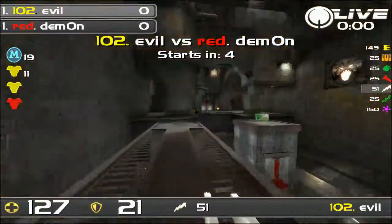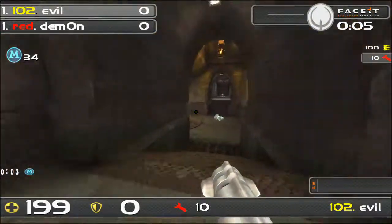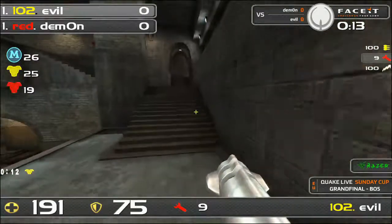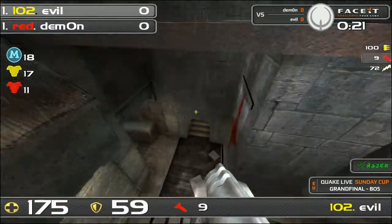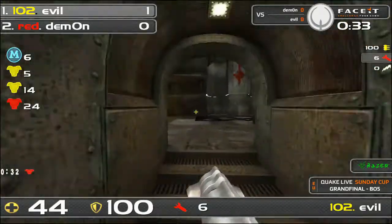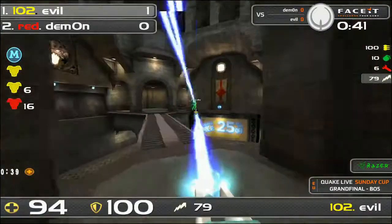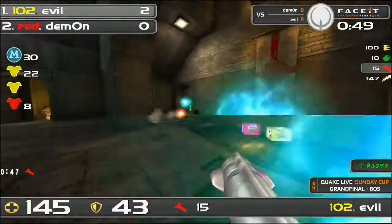We're getting underway with Evil and Demon on the first map of the grand finals for the 10th Sunday Cup of the spring season. It's Furious Heights, and Evil gets the lightning gun side spawn, spotting Demon picking up the red armor below. Evil is in a good position and completely electrocutrodes Demon — it's a fight entirely on Evil's terms. Quick two-zero lead; Demon needs to slow it down and reconsider his approach.